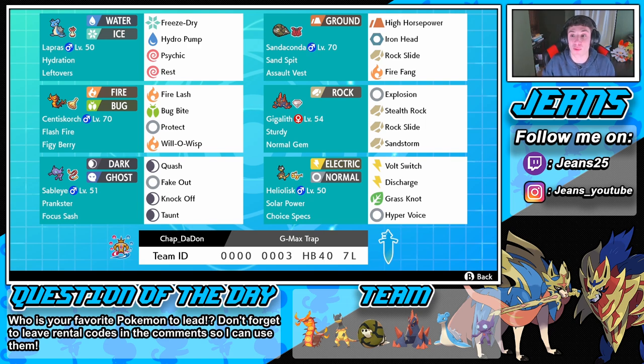We have Gigalith who works very well with Sableye — it has Explosion and its item is a Normal Gem. If you don't know what a Normal Gem does, it boosts one normal-type move by 50% damage. So when we pull off that Explosion we get a 50% damage increase and it'll wipe out a ton of Pokemon. It doesn't affect Sableye, so it will only hit both of the opponent's Pokemon.